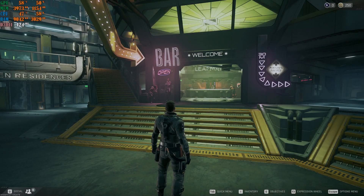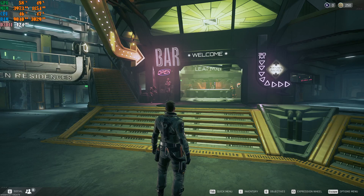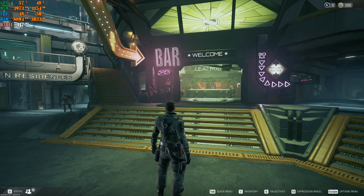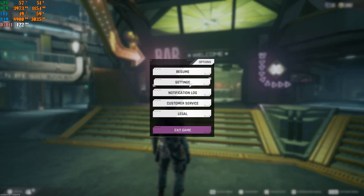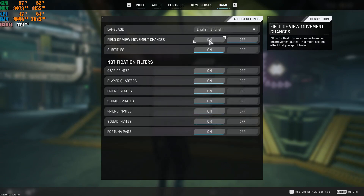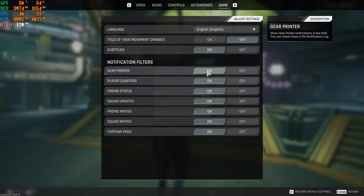We're now in the game. I'm getting around 126–128 max FPS, and you can see CPU and GPU temperatures and usage via MSI Afterburner in the top left. Press Escape, go to Settings, then Video. Also check the Game tab — there's one setting to turn off if it's currently on. I'm running version 4.27-1352678, which is the latest. Leave that setting off; the rest are personal preference.